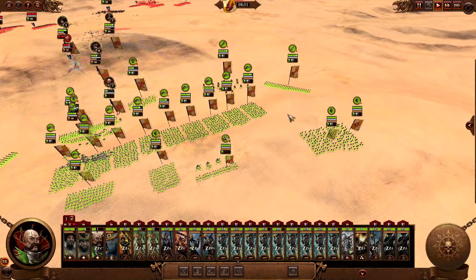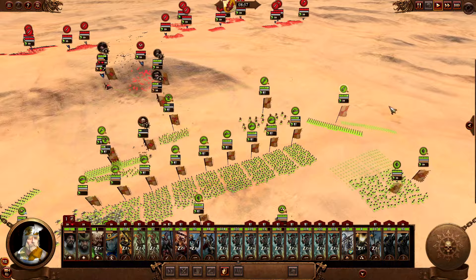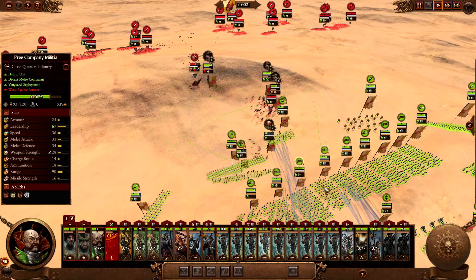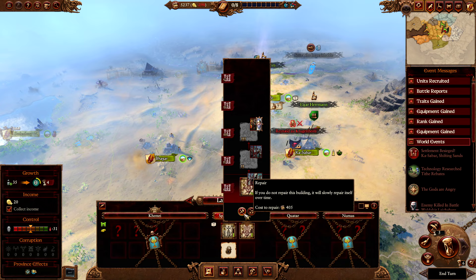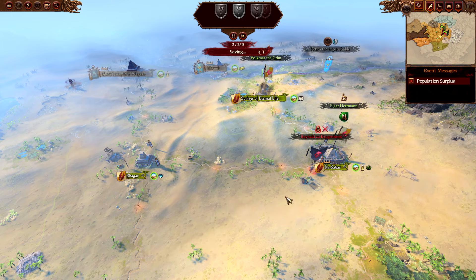The biggest threat in this battle is the Terrorgeist, so try to lure it towards you and shoot it down. The rest of the battle is more of a melee grind. Occupy the settlement and start researching technologies. I send the Huntsman General back to Kasabar and end the turn.